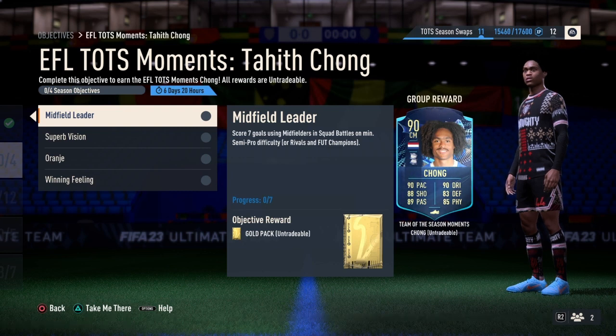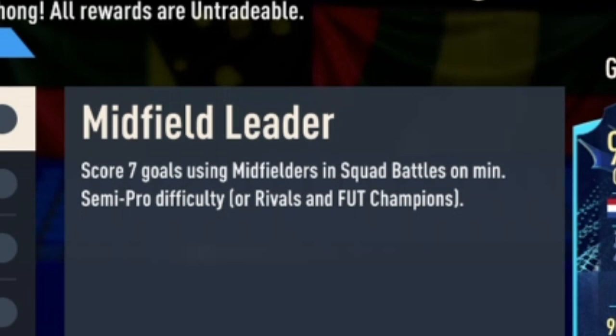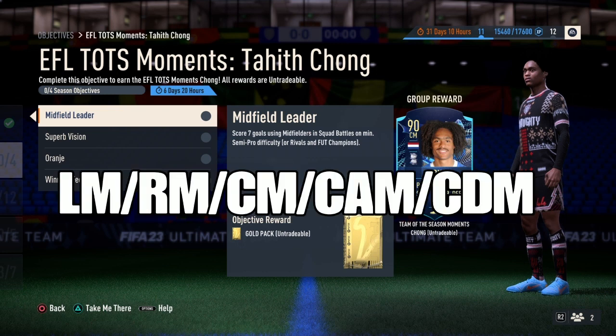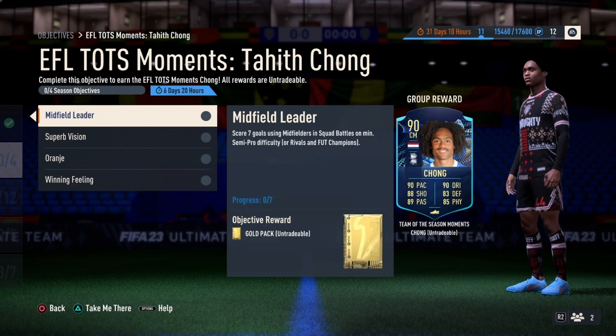So for the first objective, we got the Midfield Leader. It says score 7 goals using midfielders in Squad Battles on minimum semi-pro difficulty. Make sure you guys score 7 goals with midfielders — players that play in positions such as LM, RM, CM, CAM, and CDM.